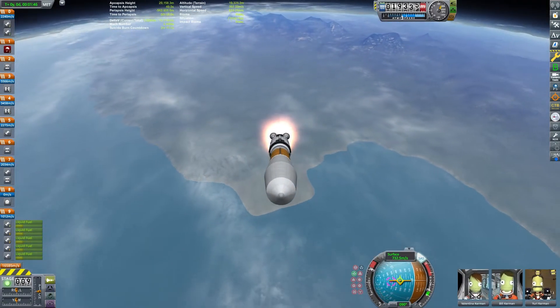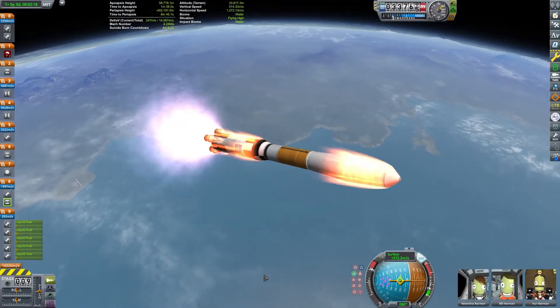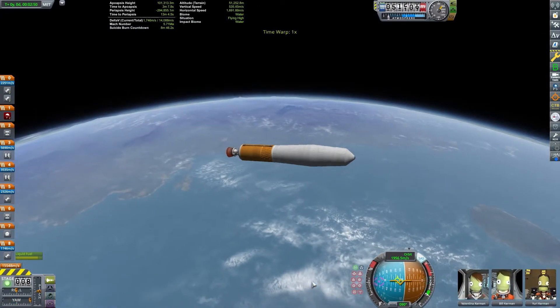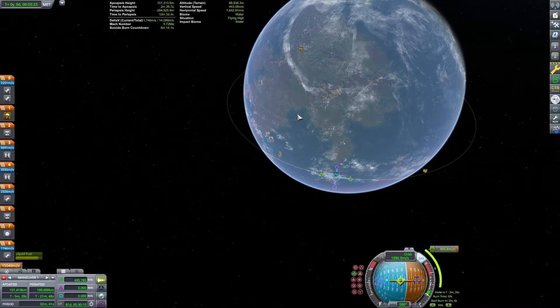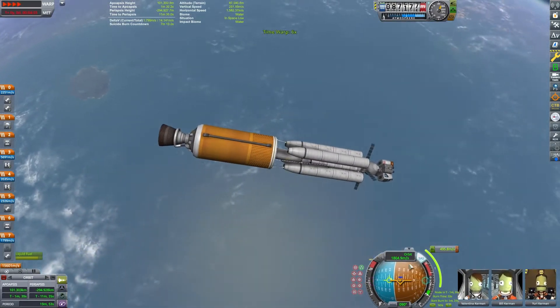This gives the craft a starting thrust-to-weight ratio of just over 1.2 on the pad. This craft is overbuilt for the mission, but this is only a sandbox game. In a career or science mode game, this craft would probably be carrying a lot of science equipment and maybe even a relay satellite to leave in orbit — in that case the craft would probably be about right.